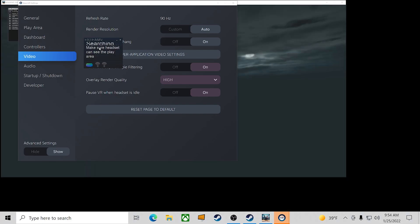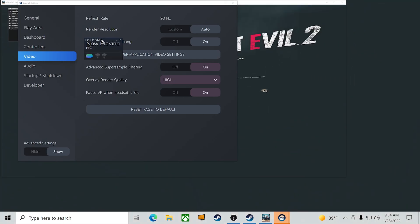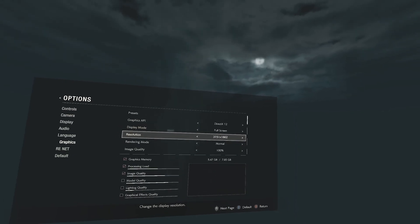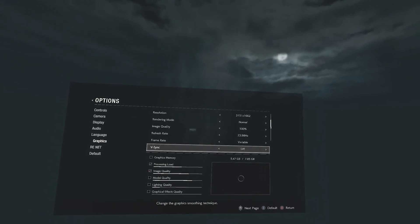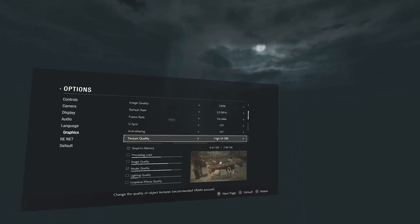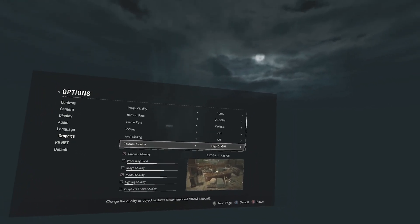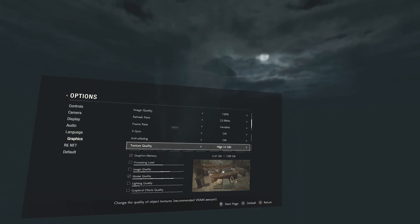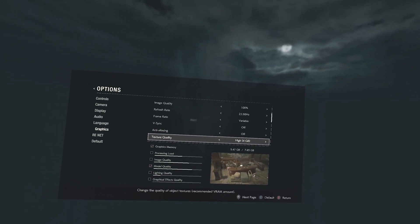Now let me go through and show you the graphic options I chose. I changed it to DirectX 12. You have to have it on full screen mode. I didn't mess with the refresh rate at all. I turned anti-aliasing completely off. And even though I have an 8GB RTX 3070, I set it to 4GB for the texture quality. When I had it at 6 and 8GB, it didn't run right. Turning off anti-aliasing and setting texture quality to 4GB helped.